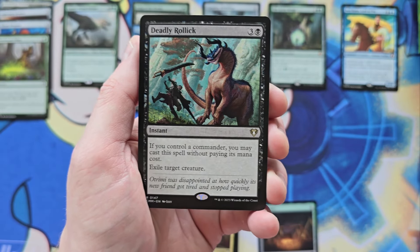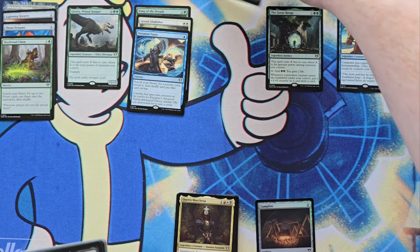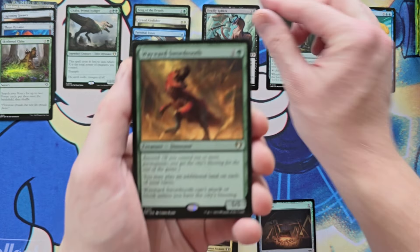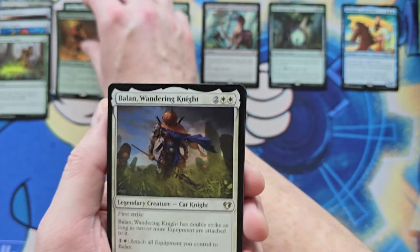Elvish Mystic in Foiled Borderless. Hey! Deadly Rollick. Sorry, Sapphire Medallion — you've been downgraded. Wayward Swordtooth — good card. I don't know if it held any value actually, but I'm going to throw it over there with Galta.